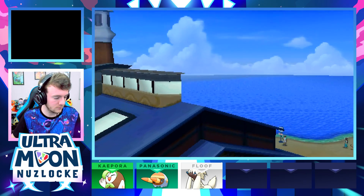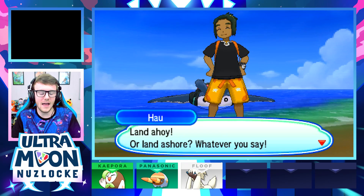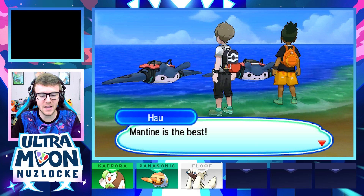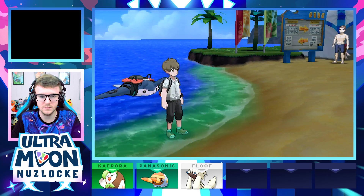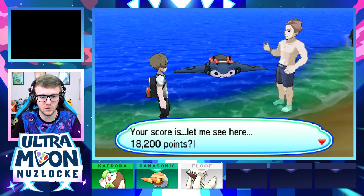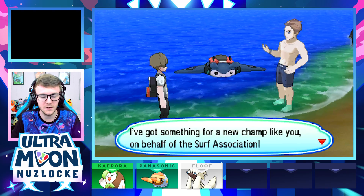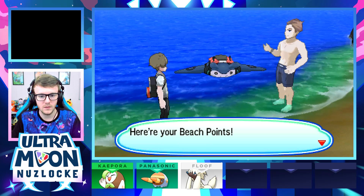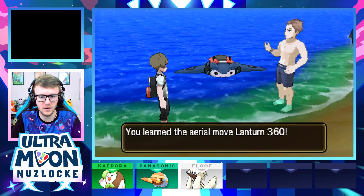Oh my eye — something got in it. Land ahoy! We made it to Akala Island. Mantine is the best. Rotom notes different move tutors are on each island. Our surfing score was amazing — 18,000 points — and we're a new champion for the Big Wave Beach surf spot. The surf association gives us something for being the new champ. Hey, Starmie, thank you! We receive six Beach Points for 18,000 points scored.